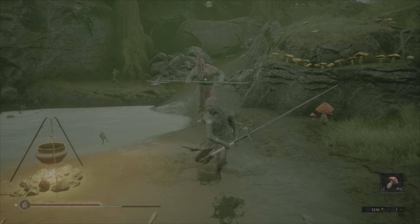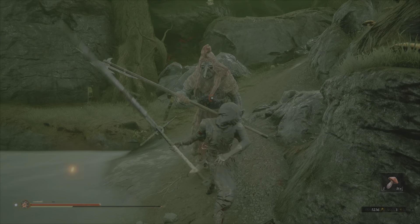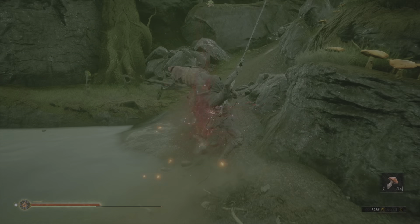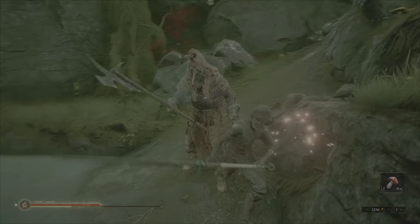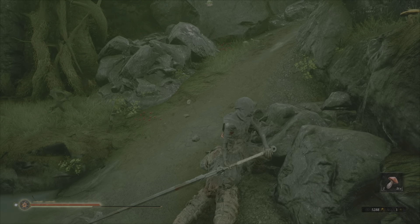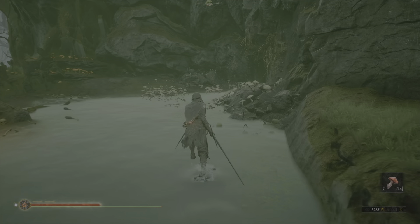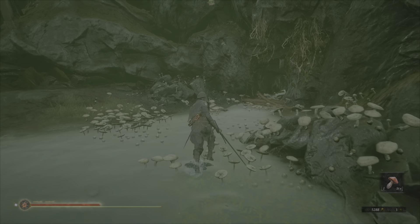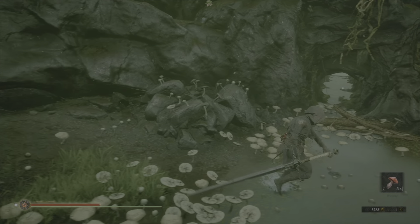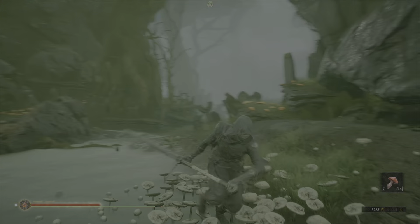Ready, big boy. Good boy, buddy. 16 mushrooms, 5,200 tar — we could probably get up to 6,000, that's pretty close. This is where we found the poison resistant shell, I believe.